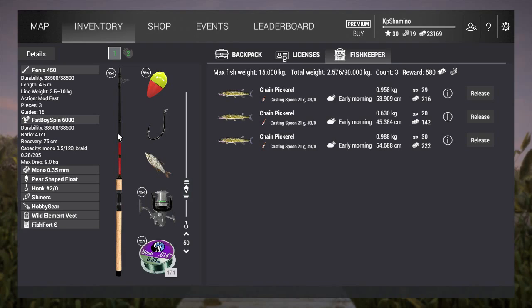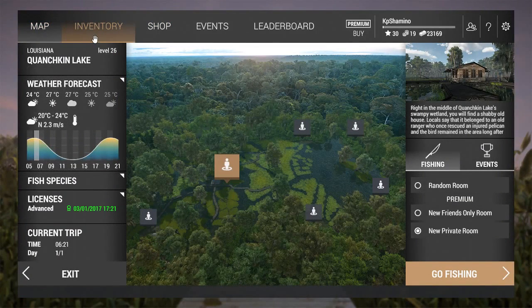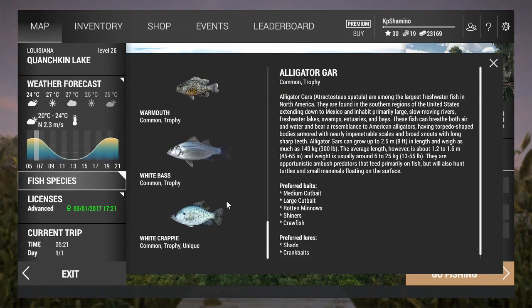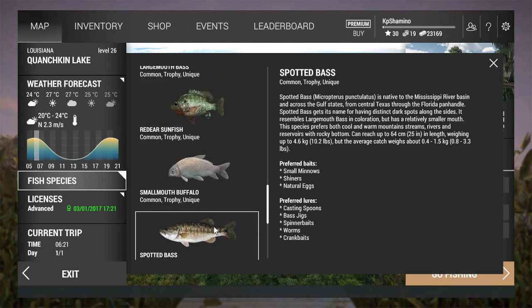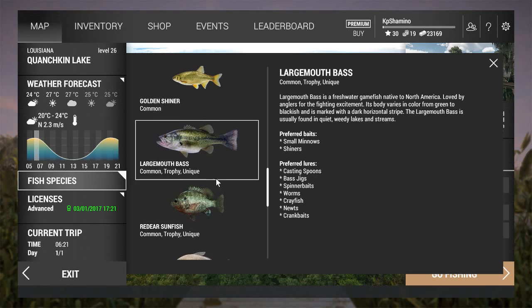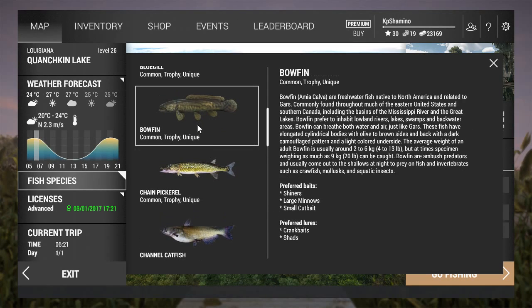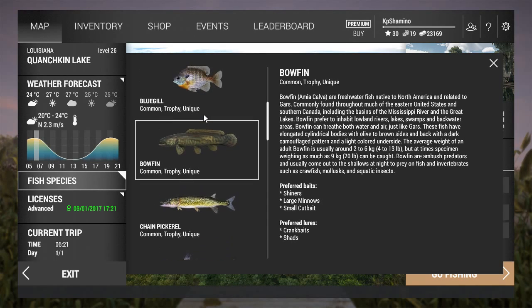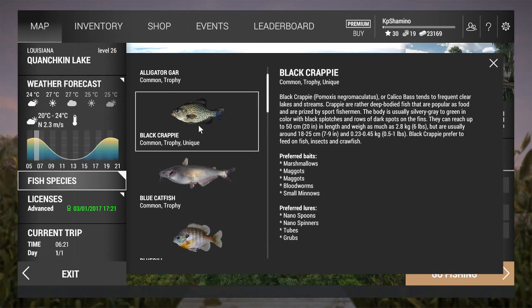Today I'm going to show you guys the predators on the two cabin packs. In the fish species menu, spotted bass unique is here — casting spoon, spinner baits, and crank baits are all good. You also have largemouth bass in this area where casting spoon is the good lure to use. Then you've got chain pickerel — casting spoon again — and bowfin. There's also a lot of panfish. If you've got a telescopic rod, white crappy and bluegill are here too, even a unique bluegill.